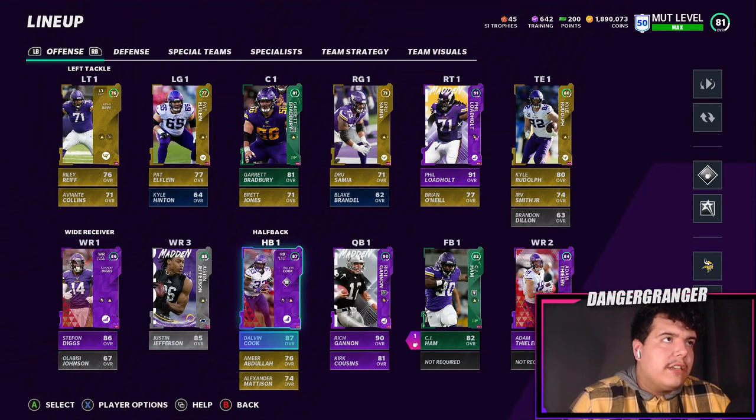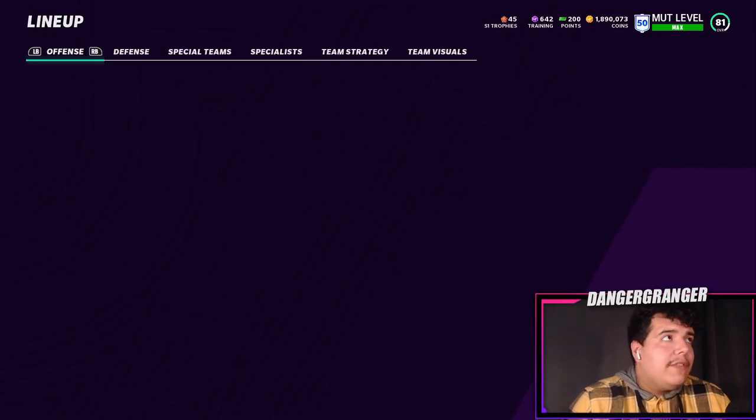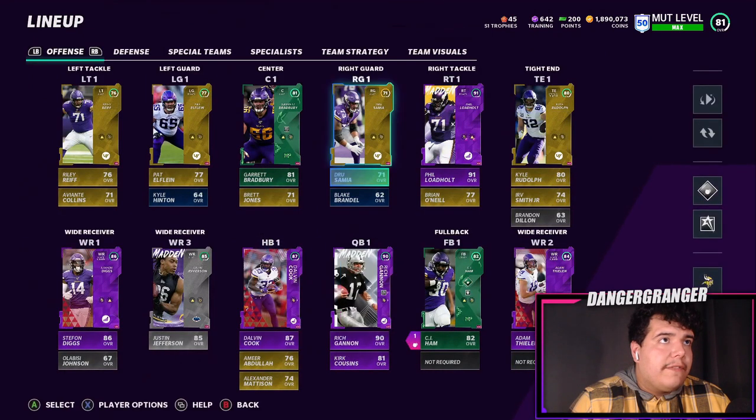Dalvin Cook went up one or two. Looking at his boosts: speed went up to 87, acceleration 86, agility 89, catching 83, change of direction 90, break tackle 82 — so all of that is boosted for him. A lot of players got boosts.